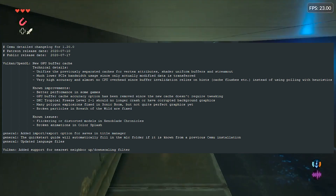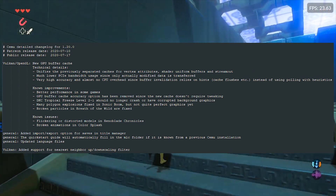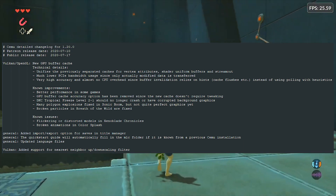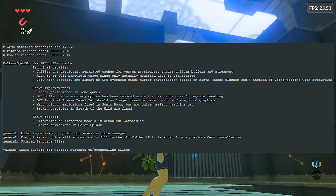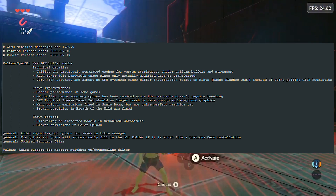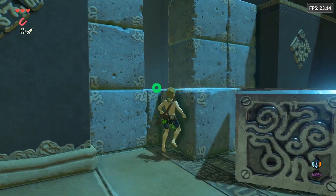Onto some quality of life improvements: they added an import/export option for saves in title manager. A quick start guide will automatically fill in the MLC folder if it is known from a previous CEMU installation, updated language files, and added support for nearest neighbor up/downscaling filter. CEMU 1.20.0 will be released to the public on July 17th, 2020.